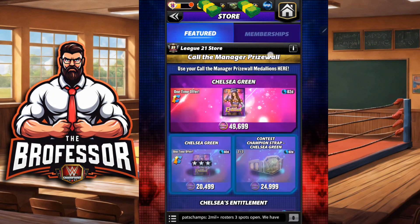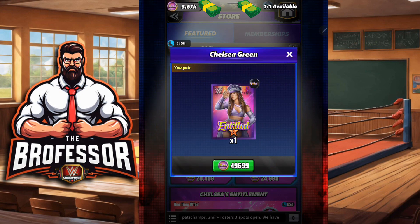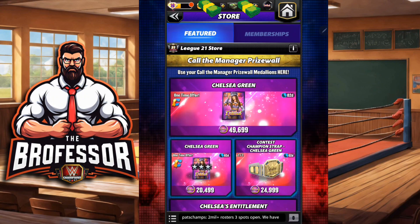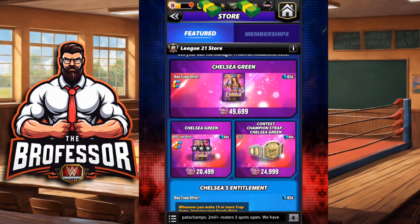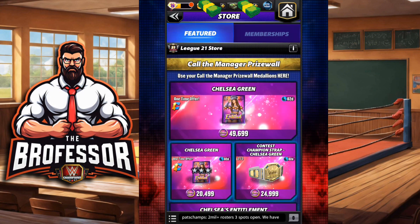The one thing I didn't mention that I think is an absolute waste on here is Chelsea Green at six-star. In reality, for less than that price you could get Chelsea Green and a strap, or Chelsea Green and the plate — which is probably the better way to spend your medallions. That's the Chelsea Green 'Call the Manager' prize wall breakdown. Thanks for coming to class today — let me know in the comments what you take, give it a like, share, subscribe, and as always, the professor thanks you. Professor out!